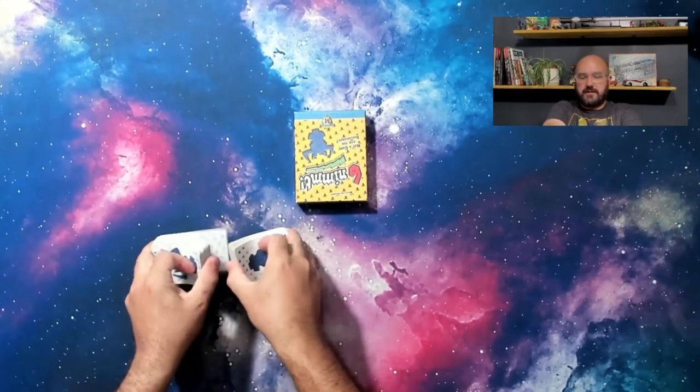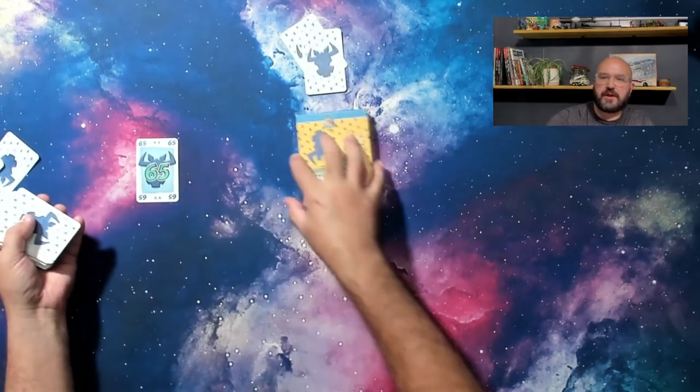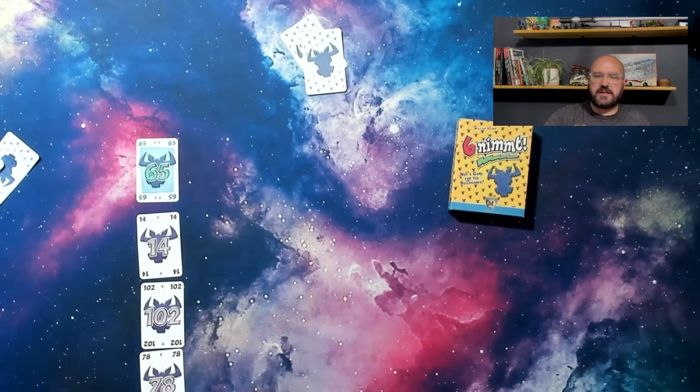First, shuffle all the cards and deal a 10-card hand to every player. Next, place 4 cards face up in the central play area. These are the first cards in a row. The remaining cards that weren't dealt are set aside until the next hand is dealt.